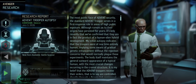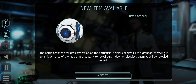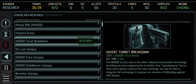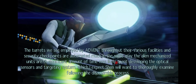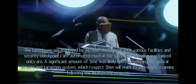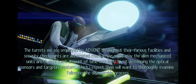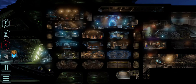Despite thorough analysis, the researcher hasn't yet discovered what advantage the Advent hybrid soldiers' enormous eyes provide - testing their visual acuity will be difficult on account of them being dead. We can now build a battle scanner - similar to one of the gremlin capabilities - which provides extra vision and deploys like a grenade. Let's research the turret next - Advent turrets are automated, with optical sensors and targeting systems that Dr. Shen will want to examine.